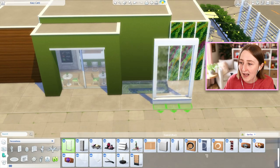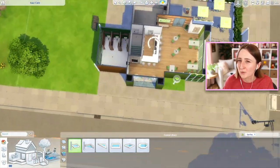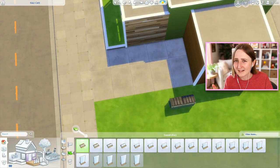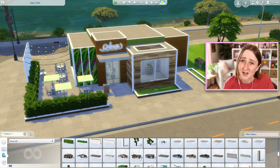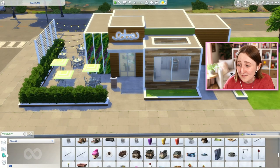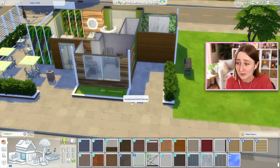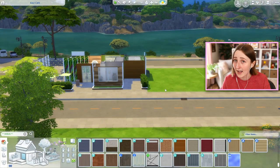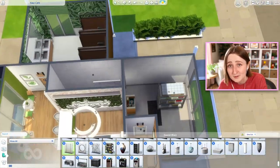We're making our way around to the back of the lot. At this point I've pretty much furnished everything, but I'm trying to figure out what to do with the right side — that big grass area. I know I want a dumpster with some private access for employees. The dumpster is also nice because you can use it as a woohoo spot — I'm just being realistic. You can also dumpster dive here, and you can make really good money having your sims dumpster dive. Sometimes you can find fridges worth like 13,000 simoleons — it's actually amazing. If you have Eco Lifestyle, I'd recommend going dumpster diving for money.